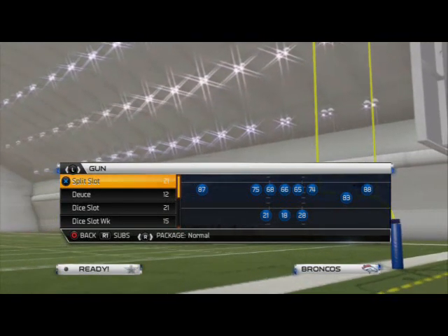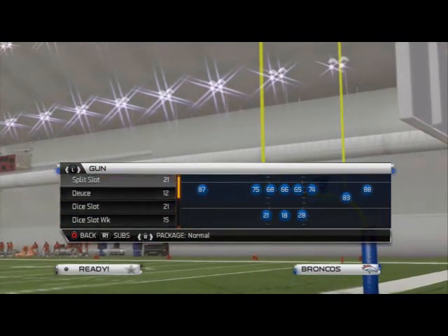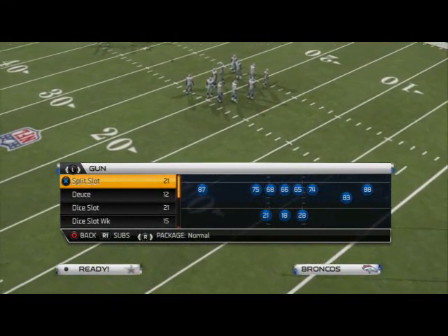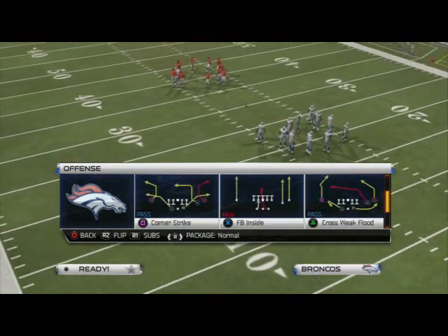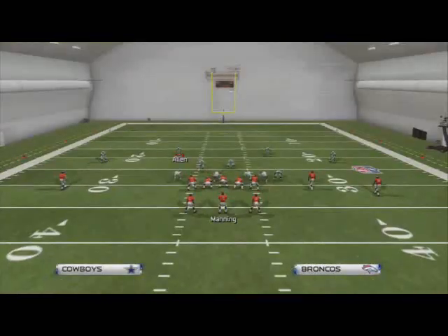Offensively, I want you to choose a package. You could either have a split slot like this or something with a tight end. You can do either or. I personally prefer a split package like this. So we're going to look at the play here, and we're just going to look at a simple, easy play like 6-8-9 hook.